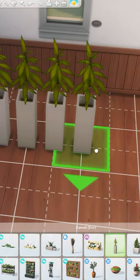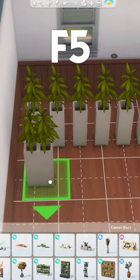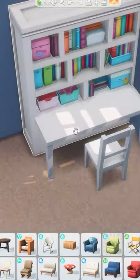Items can now be placed anywhere, but you are still constrained by the grid. To place items on quarter tiles instead of full tiles, you can press F5 on your keyboard. Simply press it again to return to regular placement.